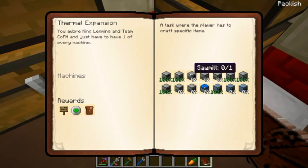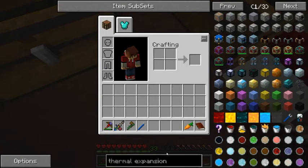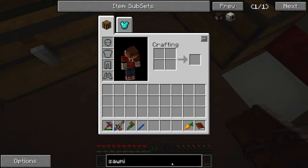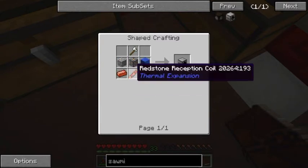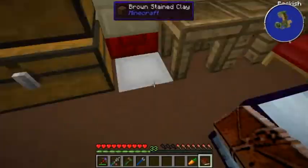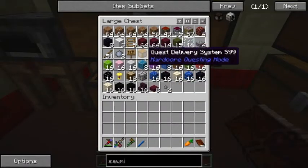So let's see - sawmill. What does it take to make a sawmill? Invar, wood, copper, redstone, a reception coil, and the machine frame. Do we have glass? Do we have cobble?